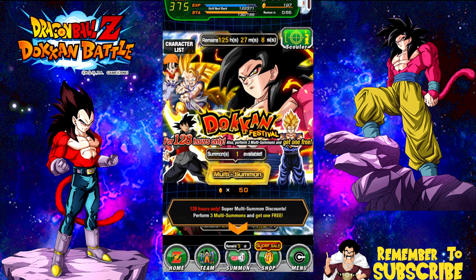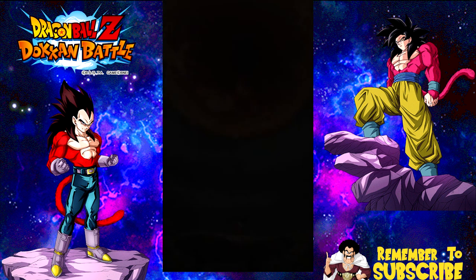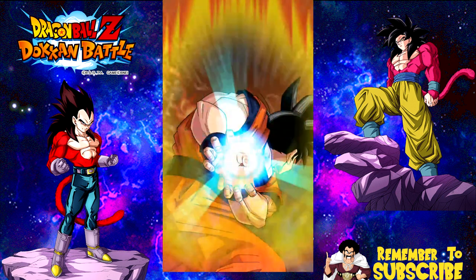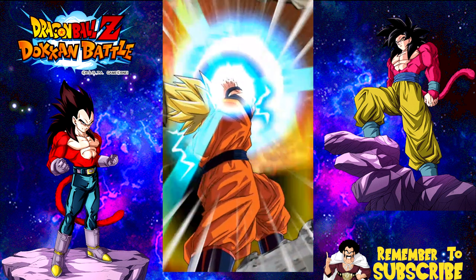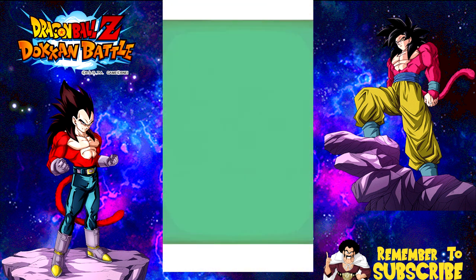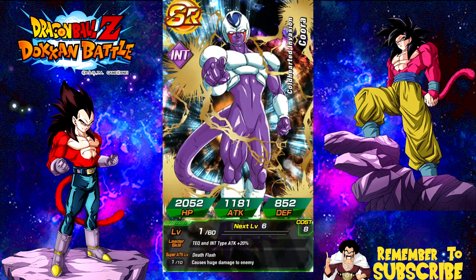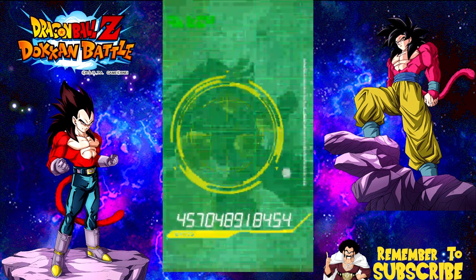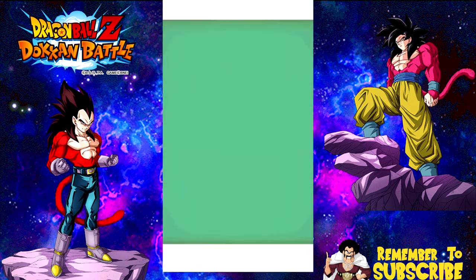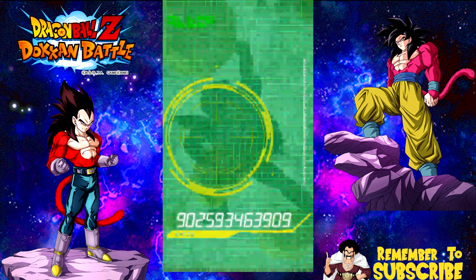We're going to switch over to the Super Saiyan 4 Goku banner right now. Super Saiyan 1, Super Saiyan 2. No Super Saiyan 3. Magueta, I don't need you anymore. Tien. Korra. Android 17 — come on, give me a dupe. Android 18. Yakon — a lot of Yakons on this banner. Another Android 18 and a JICE. God damn.